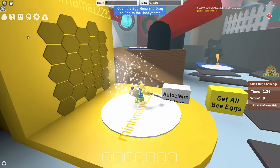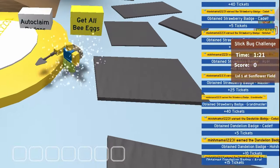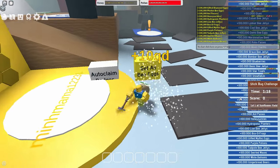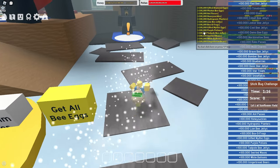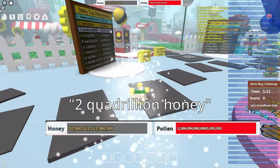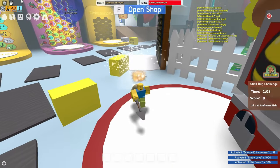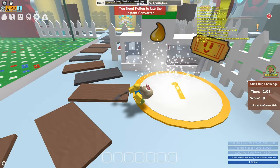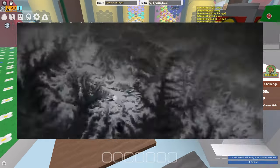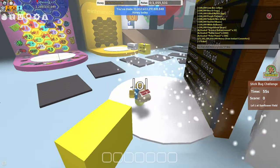Okay, bada bim, bada boom, and then let's just claim all these badges and bam, that's a lot of stuff right here. Let's get all the bee eggs and then all of these cool stuff. So I already have 2 trillion honey automatically. Let's just get this as well, get the buffs, and bam. That was like 2 trillion honey still, not that bad as well.